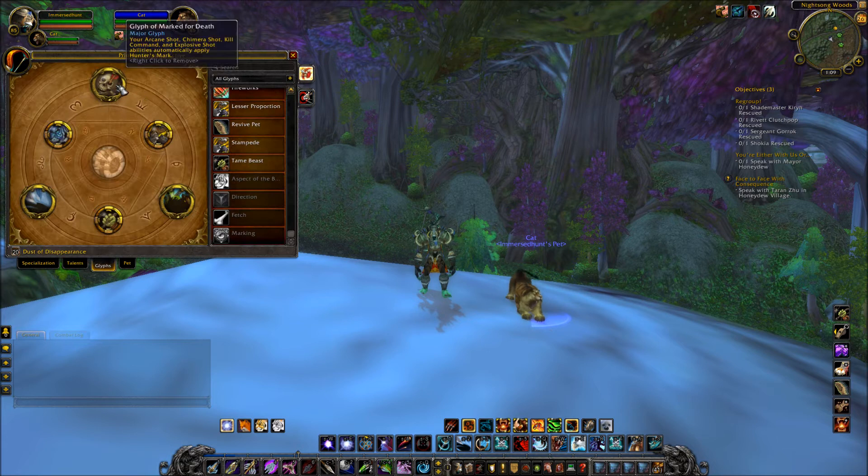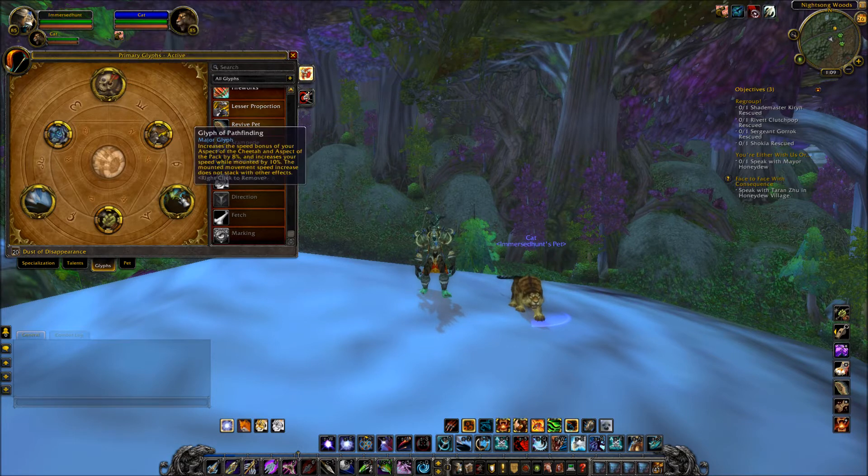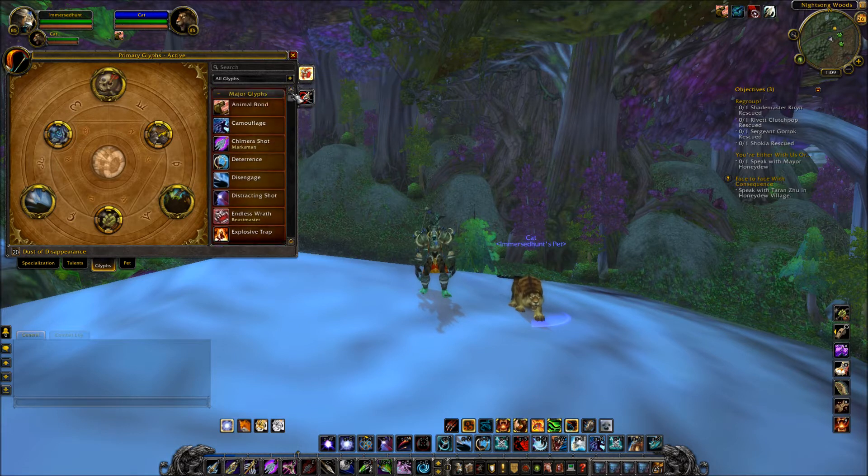Let's go into my glyphs. I have Glyph of Arcane Shot, Chimera Shot, Kill Command, and Explosive Shot — these automatically apply Hunter's Mark, so that's one global you don't need to worry about. I also have Glyph of Pathfinding — increases the speed bonus of Aspect of the Cheetah and Aspect of the Pack by 8%, and increases your speed while mounted by 10%. It's mostly preference.